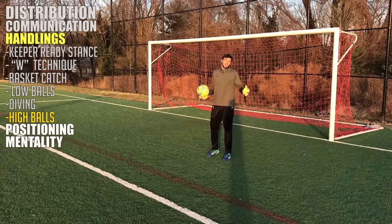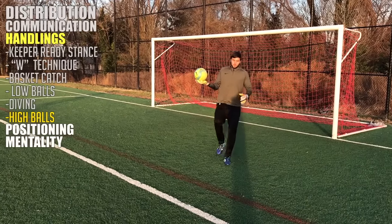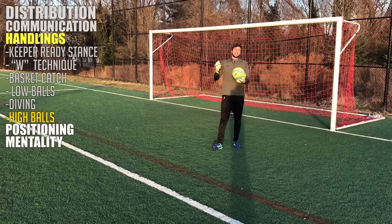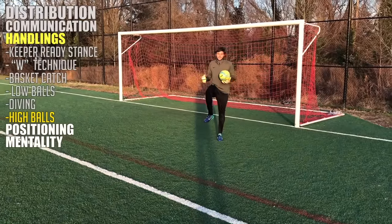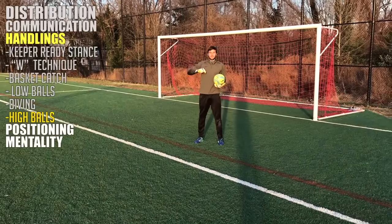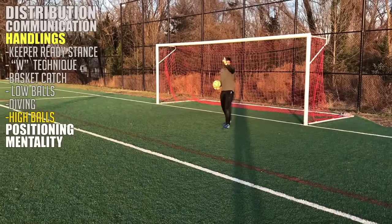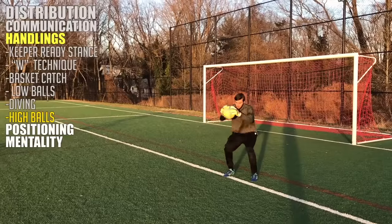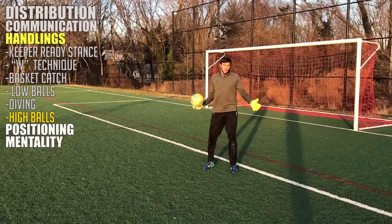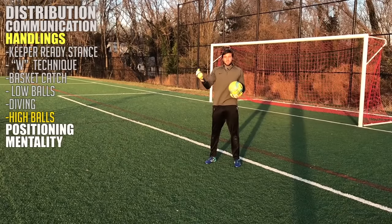When you do decide to claim a cross after calling 'keeper,' the most important thing is getting your knee up. When coming to claim, bring your knee up in the direction the attackers are coming from to protect yourself — you're in a vulnerable position jumping in the air and can get bumped. Also, don't get straight under the ball because it's easy for someone to knock you off balance. Wait until the last second where you can still get the highest point, but attack it coming forward. You can see on a jump how you leave your feet here and land there — always land on two feet, but attack forward. That way, if you take some contact, your momentum gives you the edge.